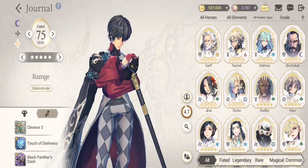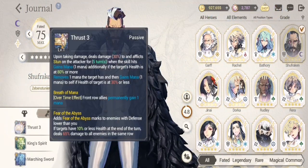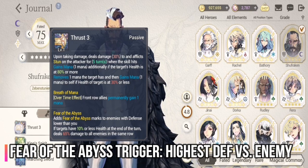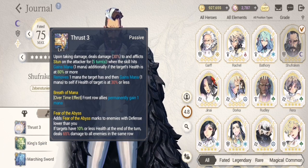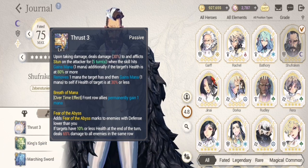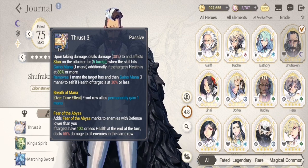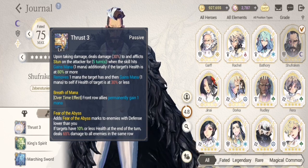Take note that Shufraken's unique passive triggers based on his defense versus the enemy's defense. Because this is compared with the enemy's defense, please make sure that Shufraken's defense is as high as possible, since you really don't know how much defense your enemy has.